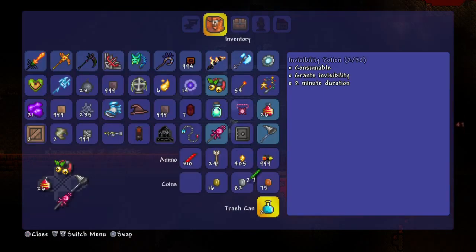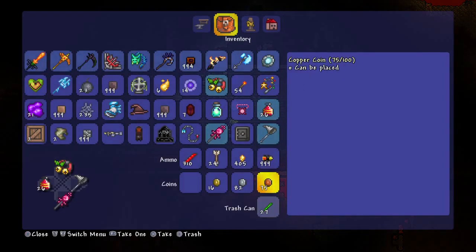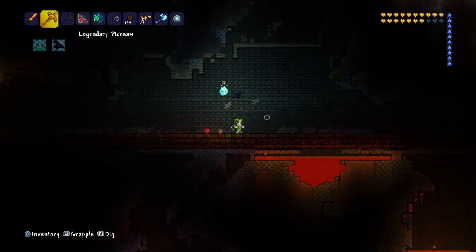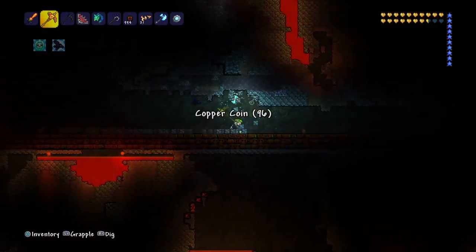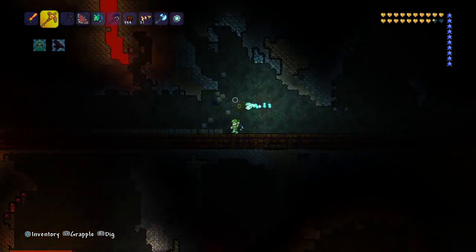And I've got to make this chest go away. Sorry! And I need — I want the chest. Why not? Bombs. Okay, good.